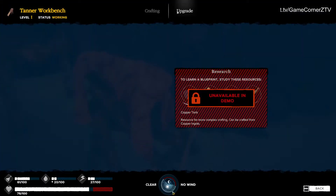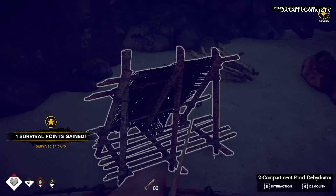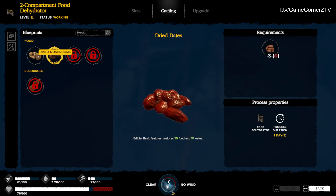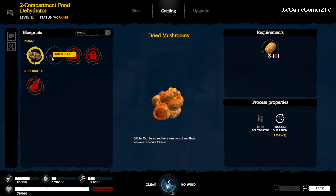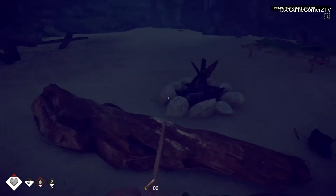Can I upgrade it? I don't think you can, not in this demo. So I have a food dehydrator — I built that. I only have two blueprints so far: I can make dried mushrooms and dried dates, so they don't go bad.